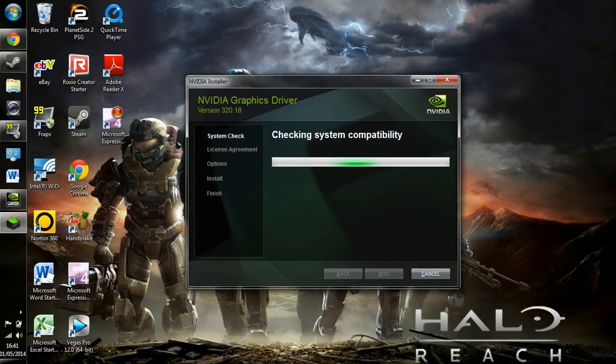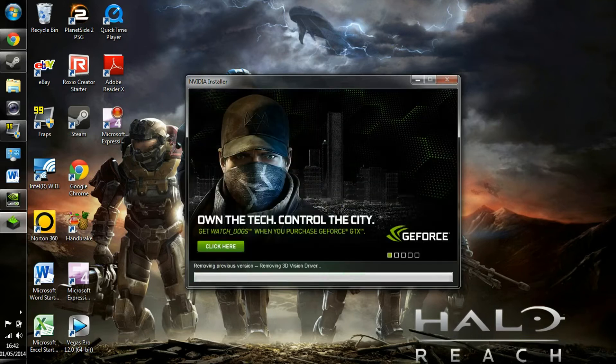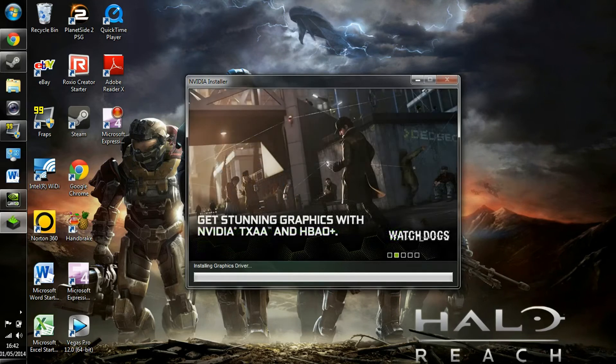Once it's installed it will check your system compatibility, which basically means you have the right graphics card for this driver. Once that is complete, go to agree and continue. You'll see express or custom — custom allows you to download extra bits and pieces about NVIDIA, but we're just going to go with the recommended express version. It should then remove the previous version and install 320.18, which takes about 5 to 10 minutes.